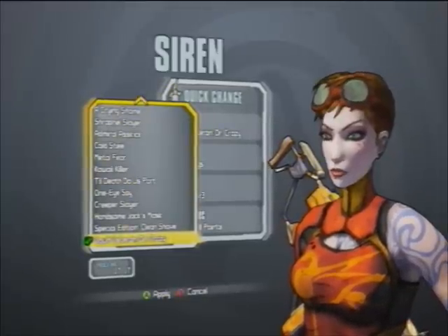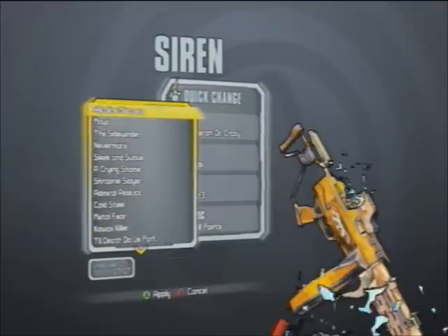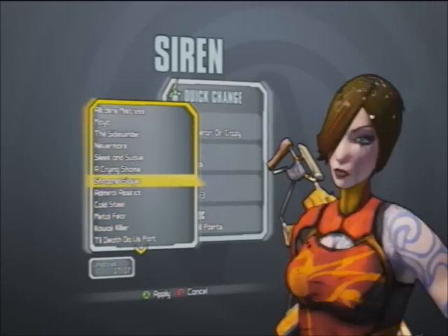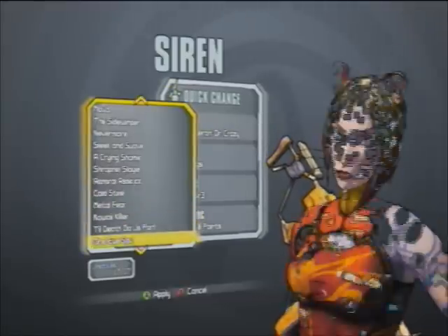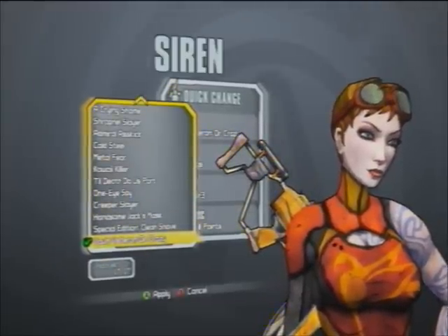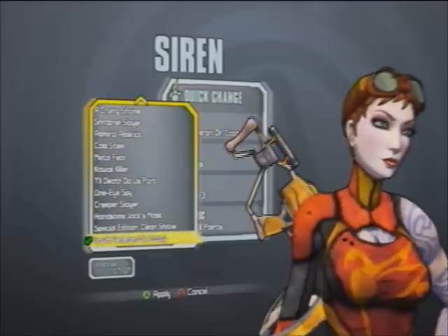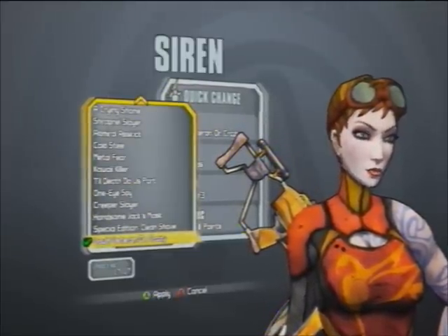These are all of Maya's heads. I hope you guys enjoyed this video. There are a couple of these that are really cool, like the Alkaline Mistress — just a few that are rather cool and unusual, and a couple that are rather weird. If you guys could leave us a nice little subscribe, maybe a comment and a like, that would be well appreciated. We'll be putting up the rest of the head videos soon as Cat Attack and I forge through the game looking for all the heads and skins for you guys.